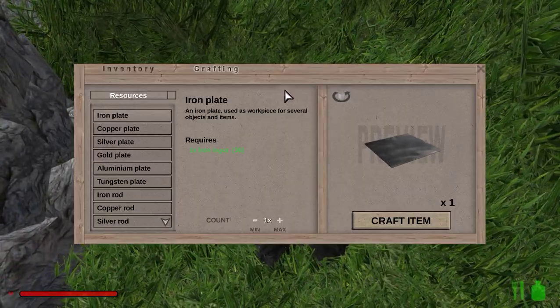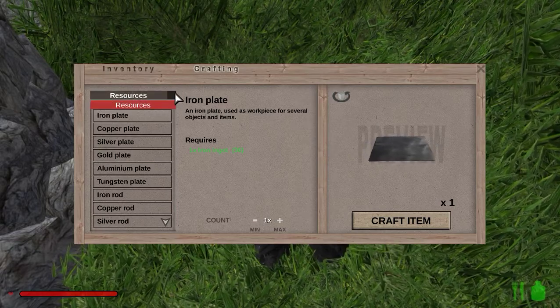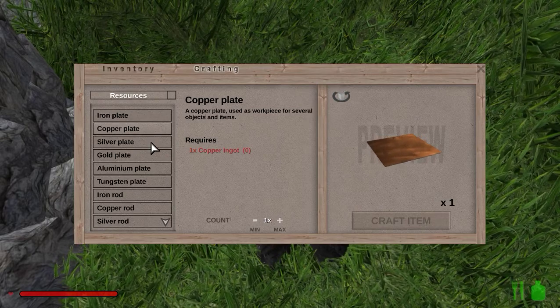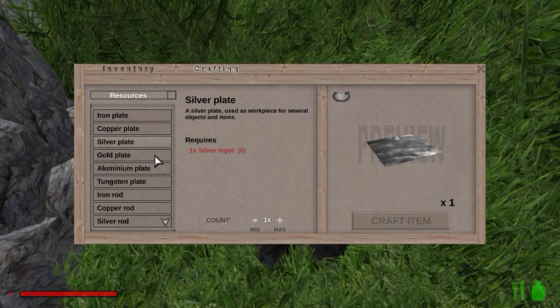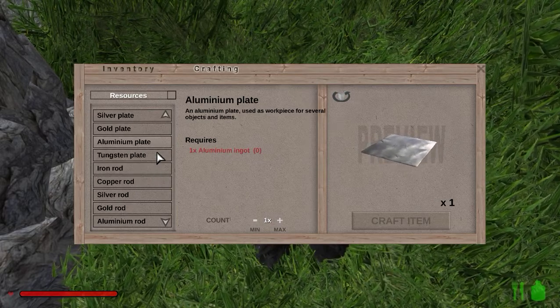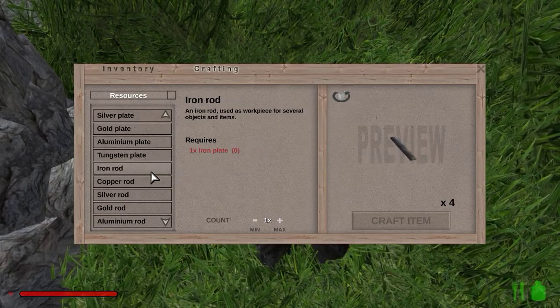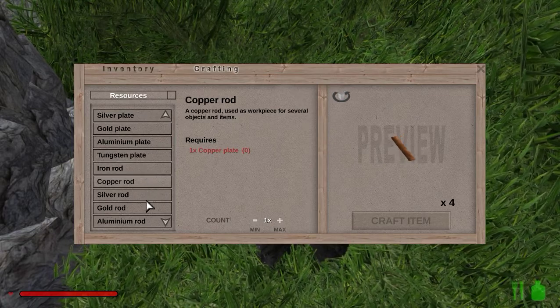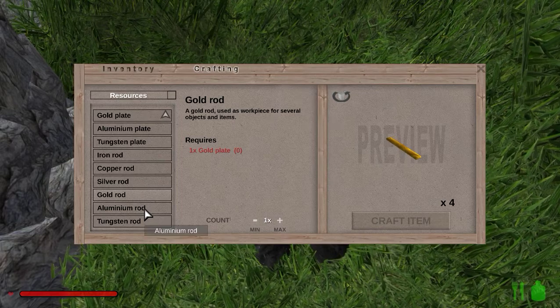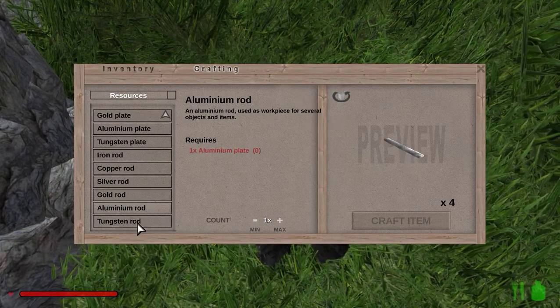Now let's see what you can make with it. Resources: iron plate, copper plate, silver plate, gold plate, aluminum plate, tungsten plate, iron rods, copper rods, silver rods, gold rods, aluminum rods, tungsten rods.